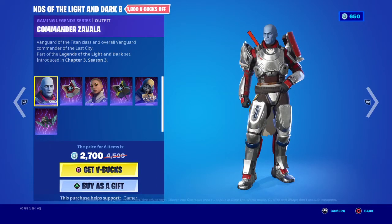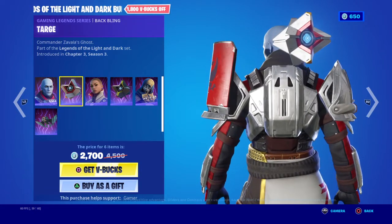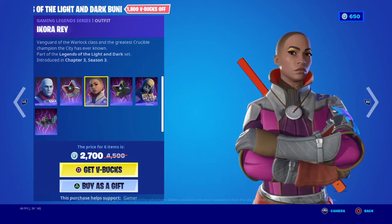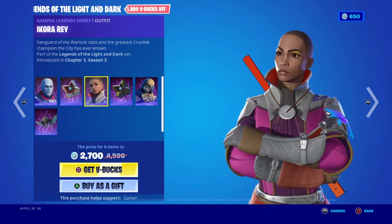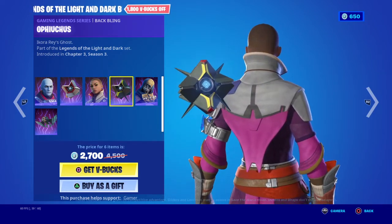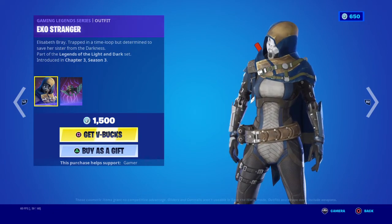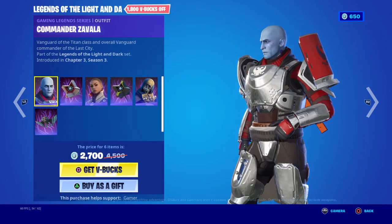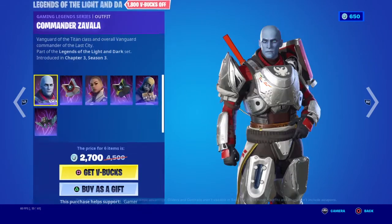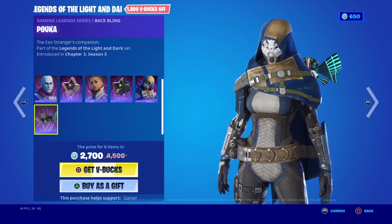We just need two skins. So we have Commander Zavala — pretty cool, not gonna lie. Then we have Targe — amazing companion. And we have Ikora — I don't know how to say it, don't judge me. I still haven't played Destiny 2 yet. Pretty cool. Exo Stranger — I like to see his face, but you can't really see it because it gets in the way.